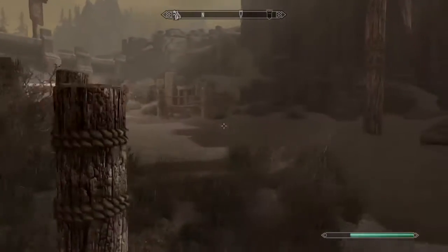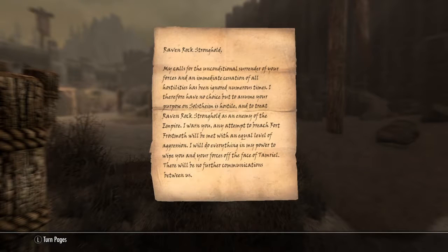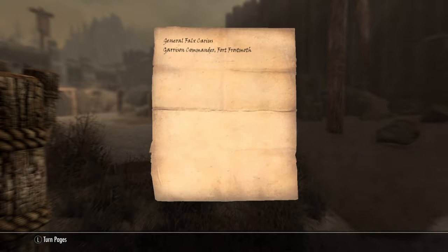So once you pick up a letter, it says — declaration of war. Raven Rock Stronghold: 'My calls for the unconditional surrender of your forces and immediate cessation of all hostilities has been ignored numerous times. I therefore have no choice but to assume your purpose on Solstheim is hostile, and to treat Raven Rock Stronghold as an enemy of the Empire. I warn you, any attempt to breach Fort Frostmoth will be met with an equal level of aggression. I will do everything in my power to wipe you and your forces off the face of Tamriel. There will be no further communications between us. General Falx Carius, Garrison Commander, Fort Frostmoth.'